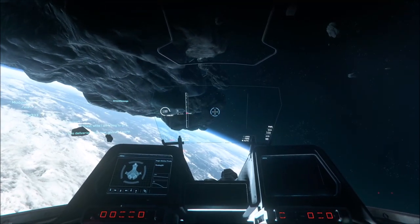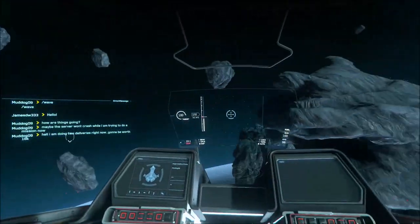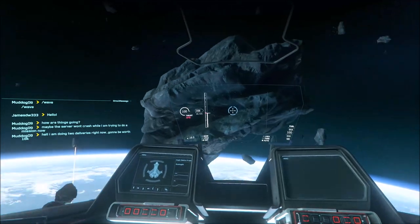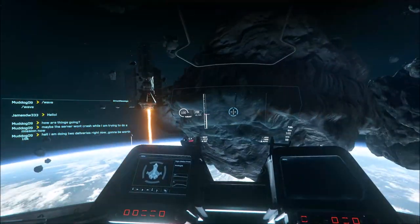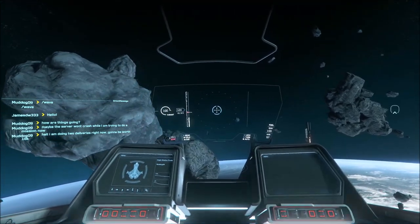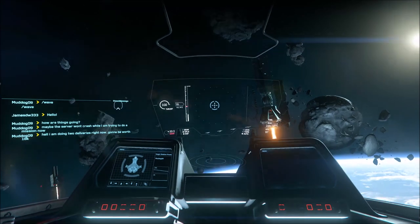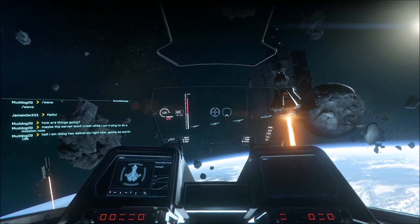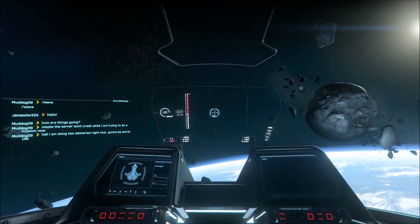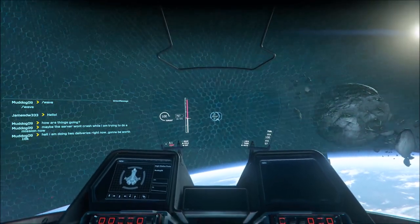Combat speed is around 210, give or take. Let's see how we do in decouple mode. In decouple mode I can maintain a fairly good distance around targets. Top speed comes in at 1140 — not the fastest ship, not the slowest.